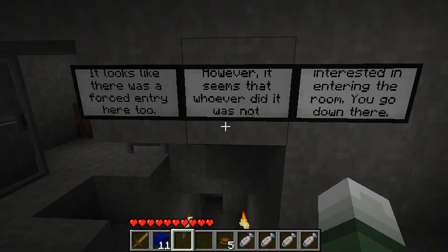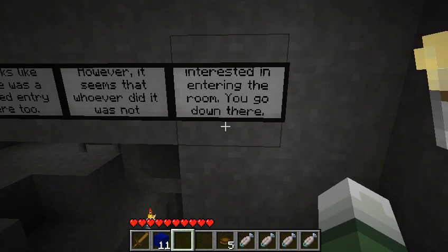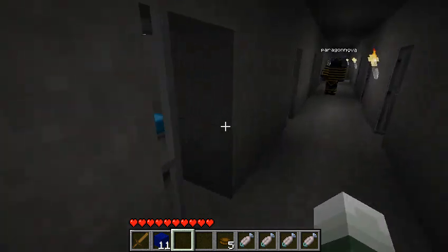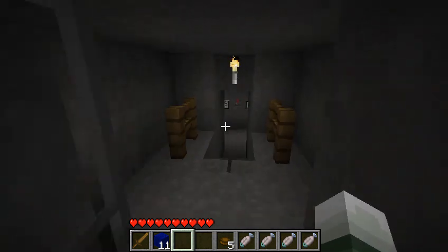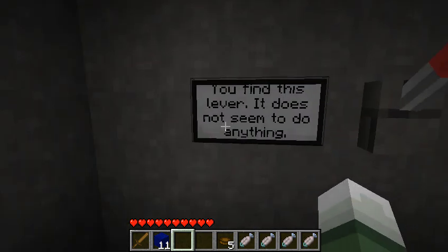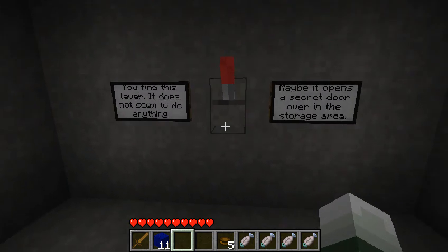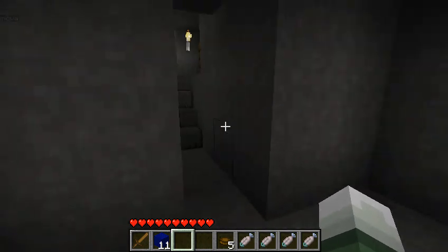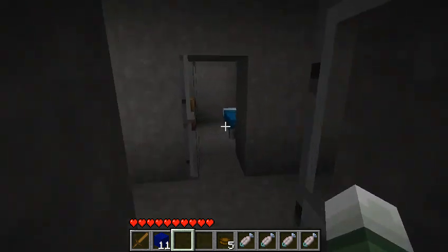It looks like there was a forced entry here. However, it seems that whoever did it was not interested in entering the room. You go down there. There is the whole thing about this lever over here — it may not do something. You find this lever does nothing. Maybe it opens a secret door over in the storage area. I don't know where the storage area is, but I'll go ahead and hit that switch regardless.